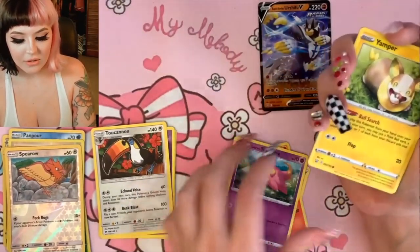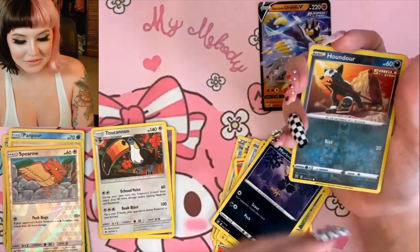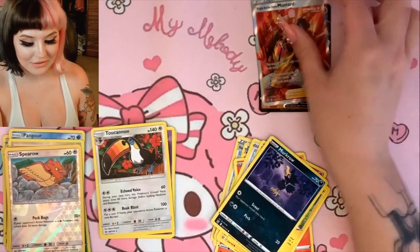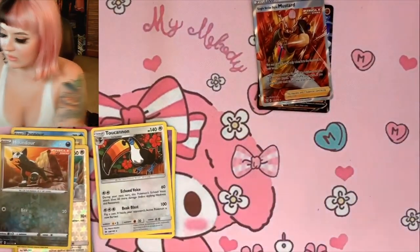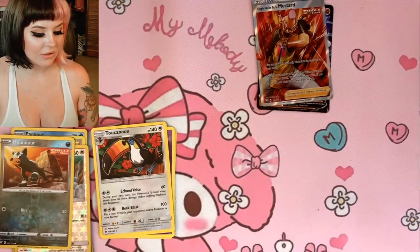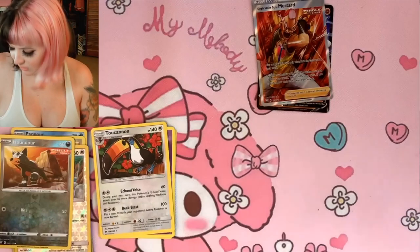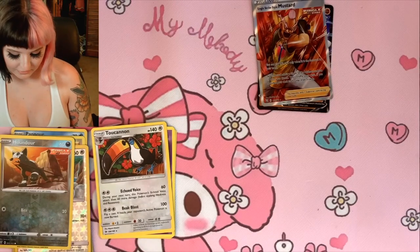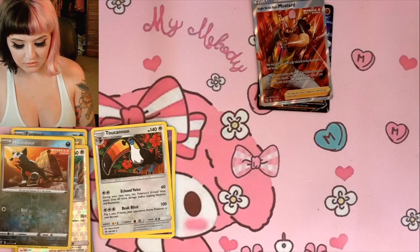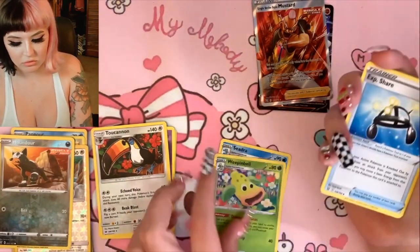I know you guys can see that little etching right there — I'll get better at holding the cards. We got a Tornadus and for the rare we pulled this in the last video — it's a Single Strike Mustard. But I can't complain, we got two ultra rares and we still have a couple packs left. We still have three Battle Styles, one Burning Shadows, one Evolutions, and then that Vivid Voltage at the end. Still plenty of opportunities to pull some good cards — I love that Poliwhirl art, so cute.